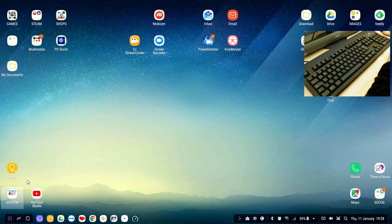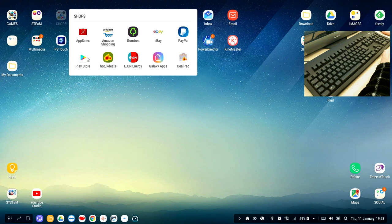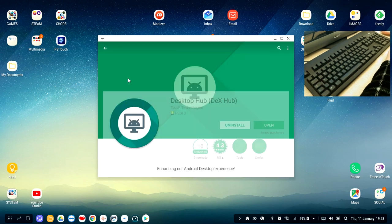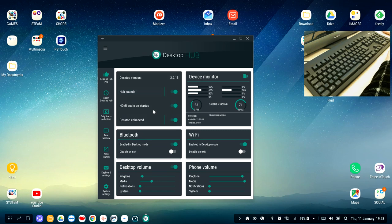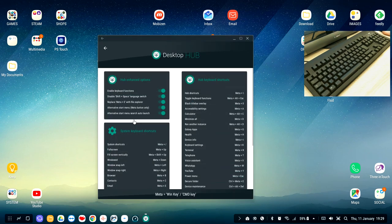If you own a DeX station, one of the first apps you need to download is Desktop Hub. Desktop Hub gives you a lot of new features for DeX station and shortcut keys to enhance your experience. There is a free version on the Google Play Store, but to get all the features you need to make a small payment — I think I paid about two pounds — and that gives you the Desktop Enhanced option. Once enabled, go to Desktop Hub, Desktop Enhanced, and make sure it's ticked.